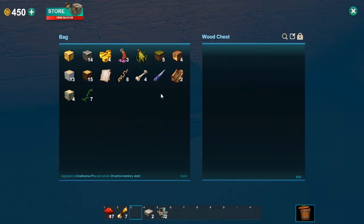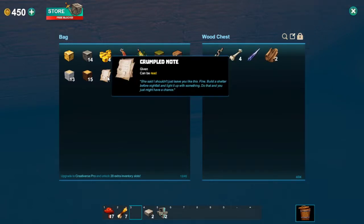Warden chest. Test 24 spaces. You can't consume it and then it's killing you. Build a shelter before nightfall and light it up with something. Do that and you just might have a chance.